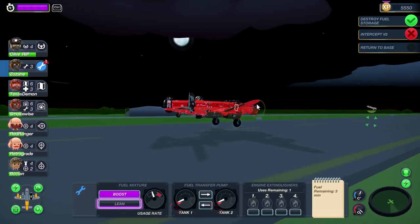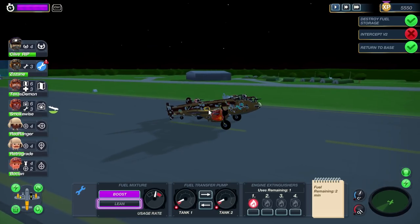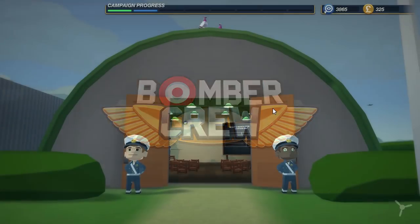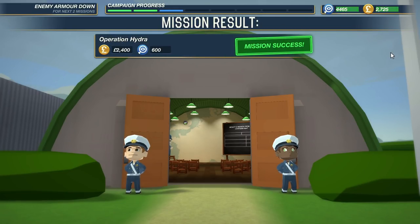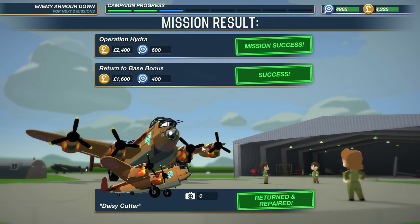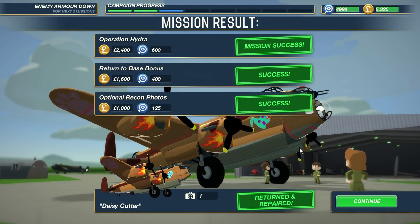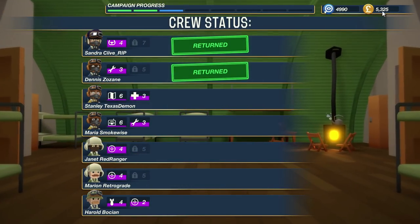It's been a long mission. With a thud, we have arrived. Mission success! Lots of money. Lots of experience. Returned and repaired — good as new! And bonus money to boot. We got the intel, we got the pictures, we got 5,300 pounds.